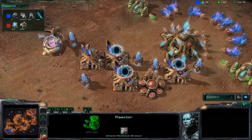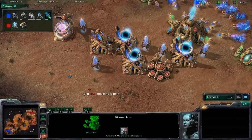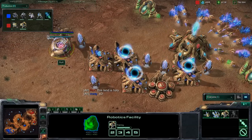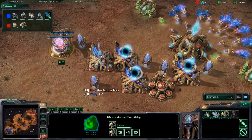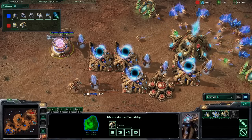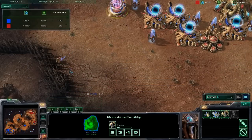And Rocks went for four gateways and a Robotics Bay now, and he's building immortals — a second one is on its way. Let's have a look at the income tab.